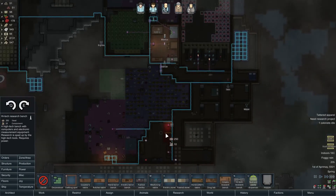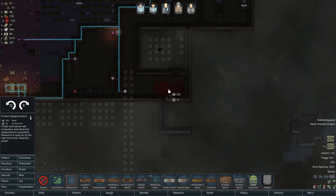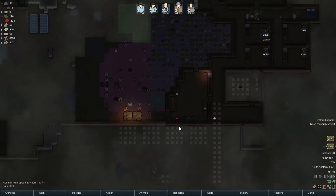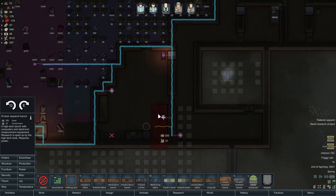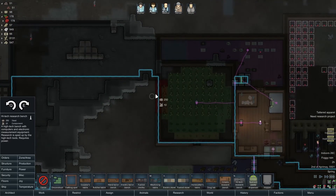I don't know where to put the research bench. I could make sort of a research area down in this spot here. I hate that you can't move some of this stuff, so I might actually try to put in a mod — the mod that allows you to move this stuff, because that would be nice.